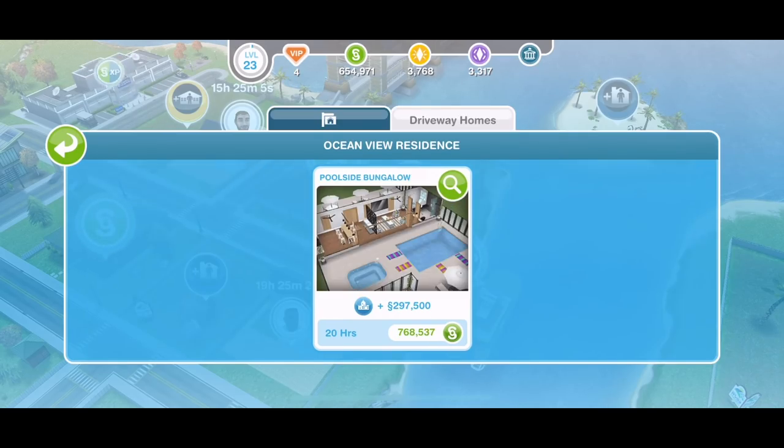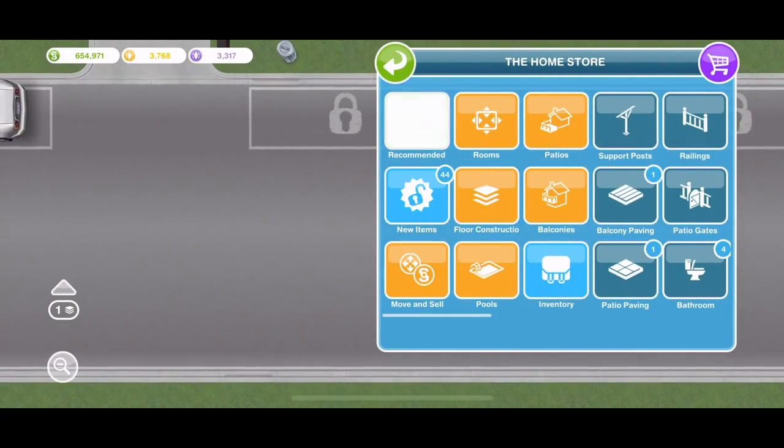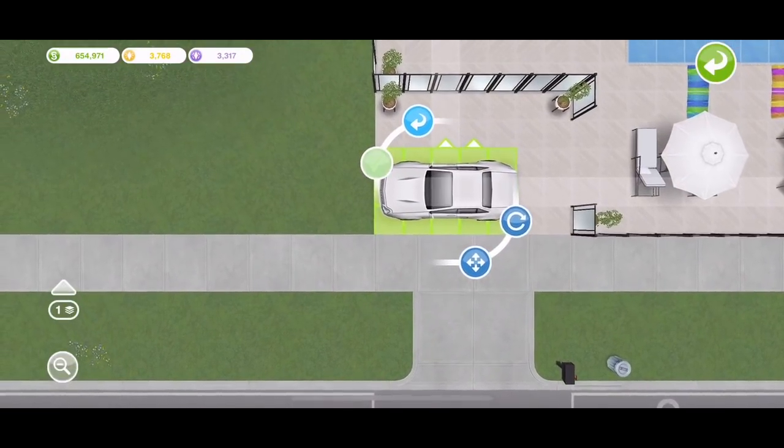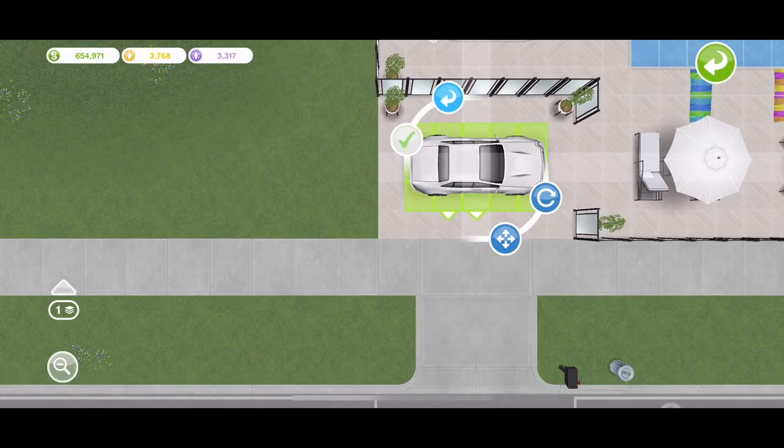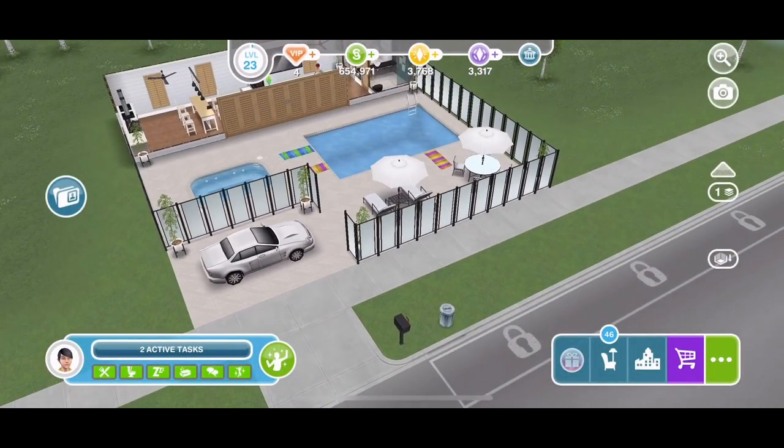The first thing to note about the bungalow is that it is a driveway home. Driveway homes were introduced in the previous update — you can have up to four cars on a lot and you can actually place the cars inside the lot itself and move them around. You can see the four areas there where you can have the car, and if you go into the home store you can place the car actually inside the lot itself.